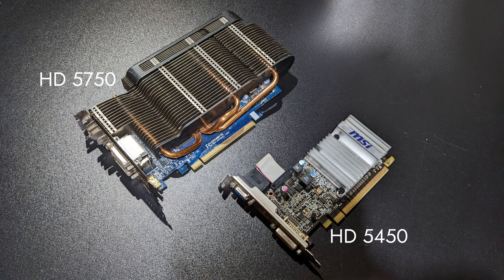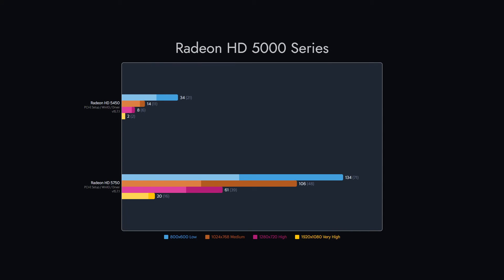The next group is the ATI Radeon HD 5000 series. Here the 5750 makes the 5450 look like a bad toy.